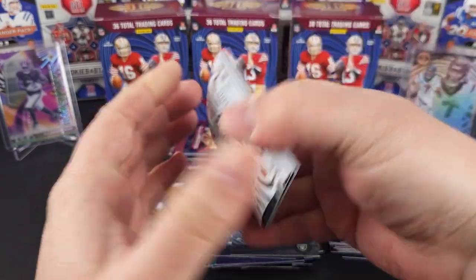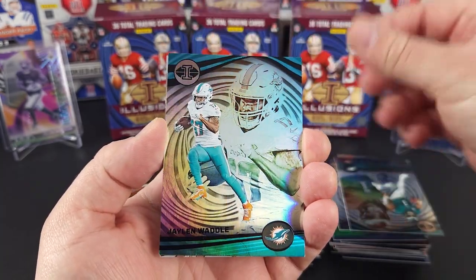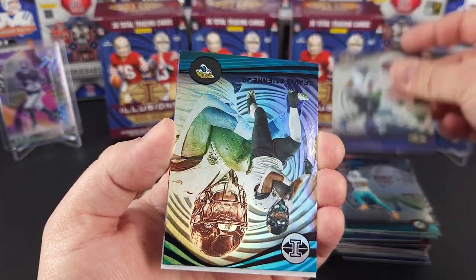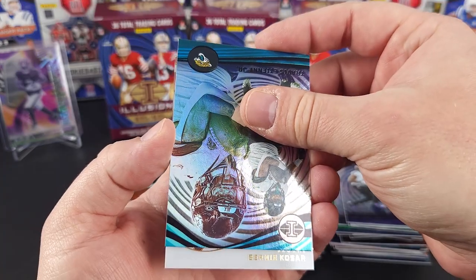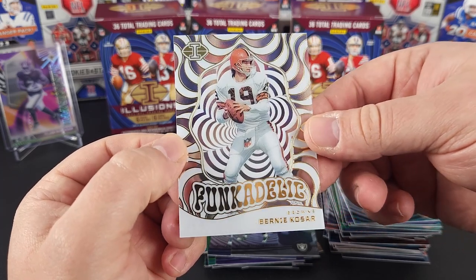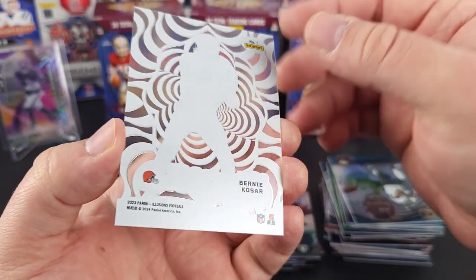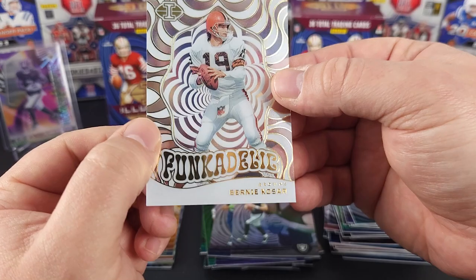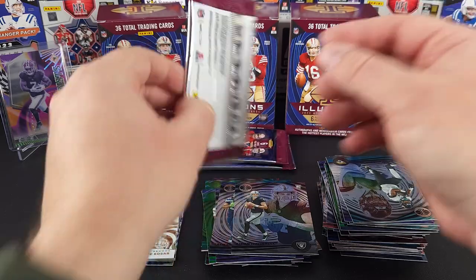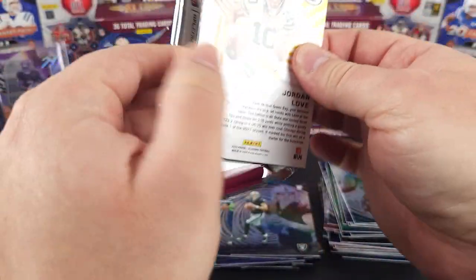Can we end off on a big banger? Come on guys. Don Schultz. Jalen Hurts. Jalen Waddle. Odell Beckham Jr. Travis Etienne. Bernie Kosar on the Funkadelic — unfortunately the Funkadelic is one of my favorite inserts, so it would have been nice to get someone I was more familiar with. But there you go, that's the Funkadelic insert.